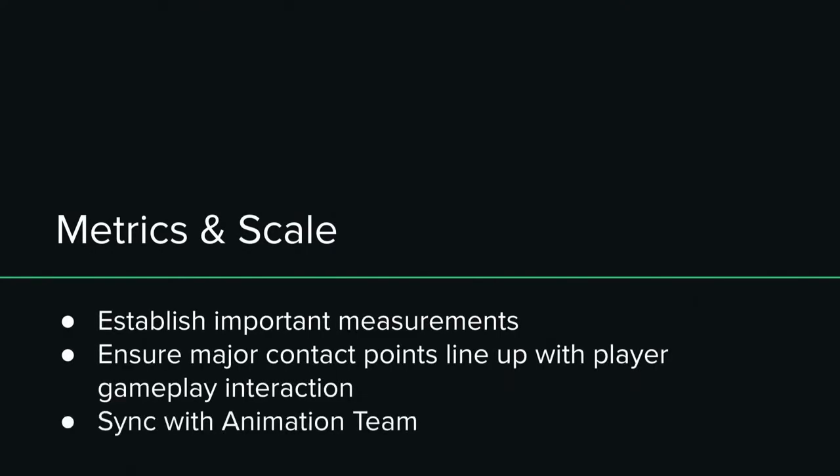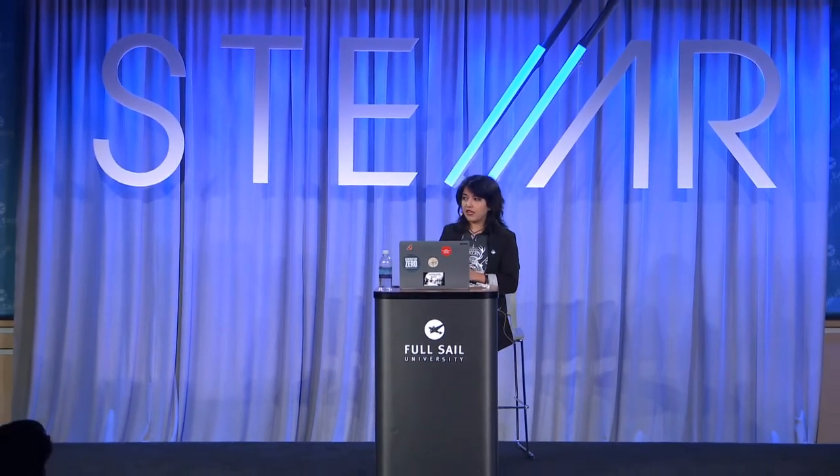Metrics and scale — the key is to establish the important measurements of the asset and ensure that the contact points of the weapon line up with where the player will interact with it during gameplay. These specific measurements are the metrics of the weapon. One of the key components here is to sync with the animation team. If you're working with a group of developers, you're not working in a vacuum — it's really important to work with your animation team, specifically those animating the poses for how the player will interact with and hold a weapon.